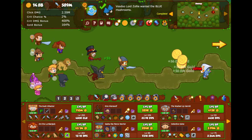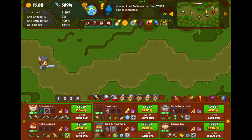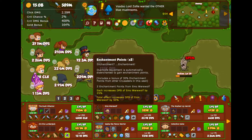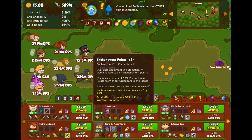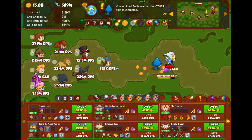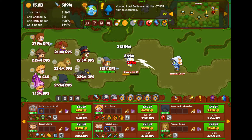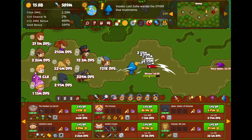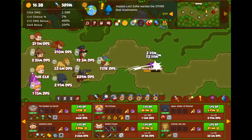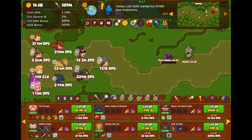We can head to the next area. We're getting close to another chest which is great. Enchantment — each increases DPS worth by 25%. Decent. You stop moving while enemies are attacking you, but that's a lot of good. Man, these enemies are just getting a little bit tougher, but I could actually start upgrading stuff again.